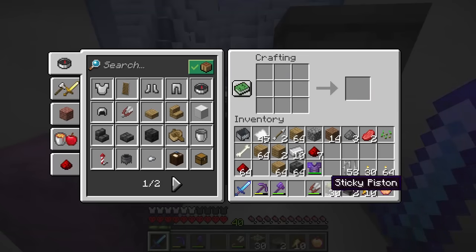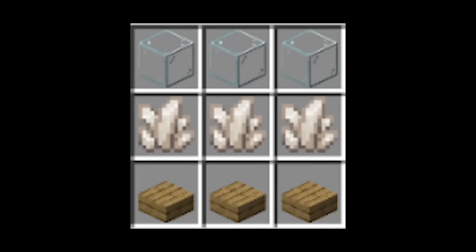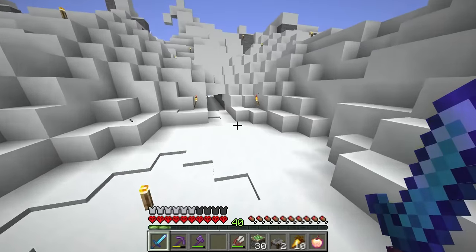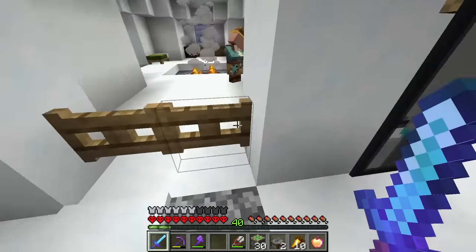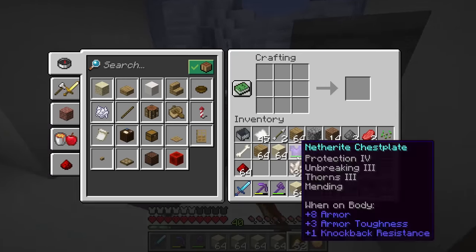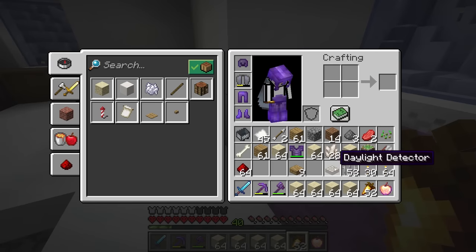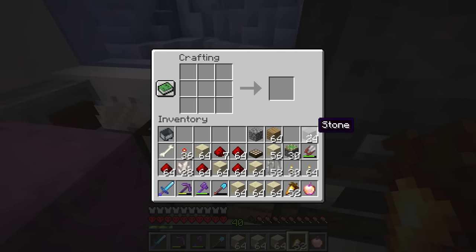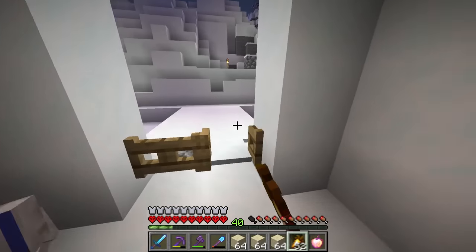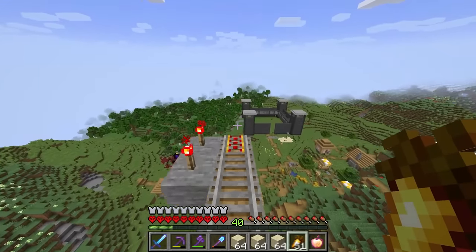Now we just need the redstone and the daylight sensors. It's actually called a daylight detector - who knew? We've got a bunch of quartz, the wood and stuff, we just need the glass. Let's head out and get a bunch of sand, smelt it into glass, craft up some oak slabs and there we go - we've got our daylight detector. Now we're going to craft up a few of these and go set up the redstone for the automatically closing cell doors. This is going to look so cool once it's working.